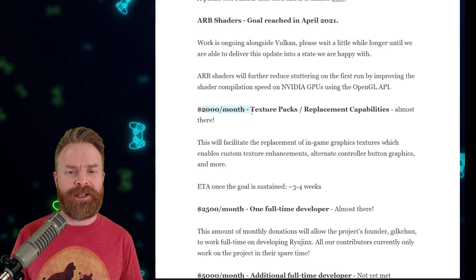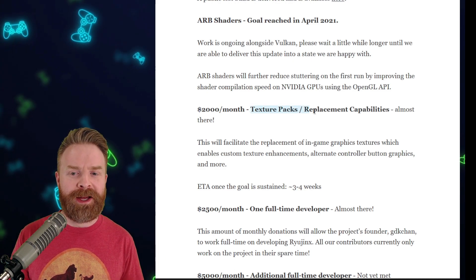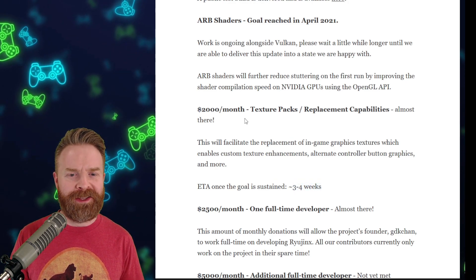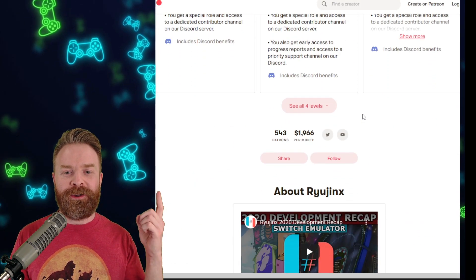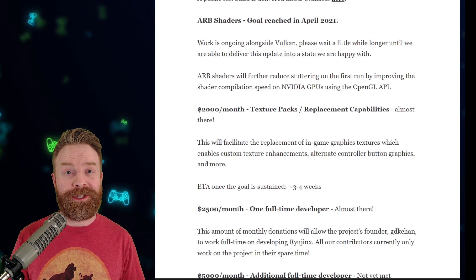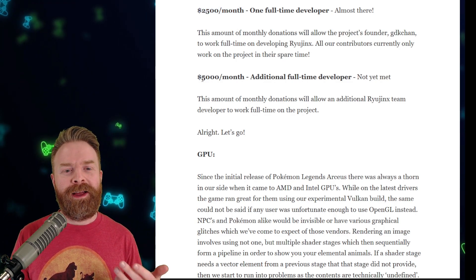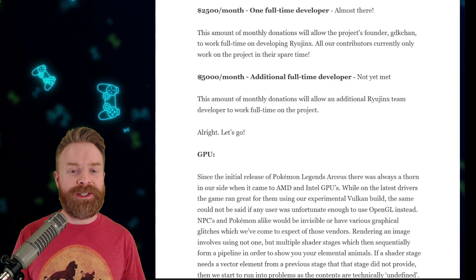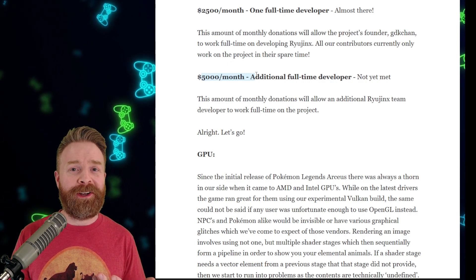When ARB shaders are complete, you shouldn't really have much stuttering for your first playthrough of a game. They do have a Patreon tier here for $2,000 a month, which will get us texture packs and replacement capabilities, and they anticipate that happening three to four weeks after they meet that goal. If we take a quick peek at their Patreon page, they're at $1,966 a month, so they are almost there. At $2,500 a month they'll hire a full-time developer, and at $5,000 a month they'll get an additional full-time developer. I'm assuming once these tiers are hit, improvements and optimizations will probably excel at a pretty fast pace.